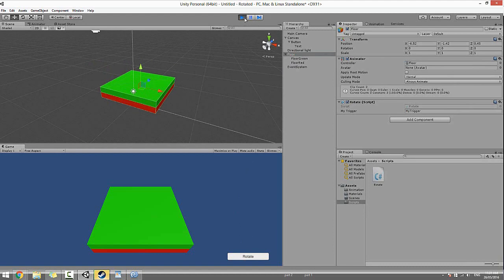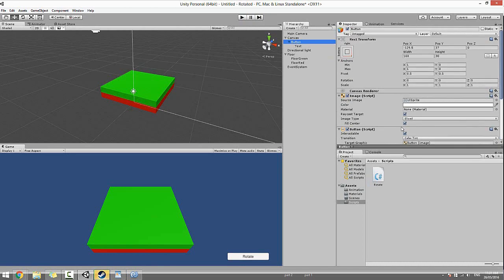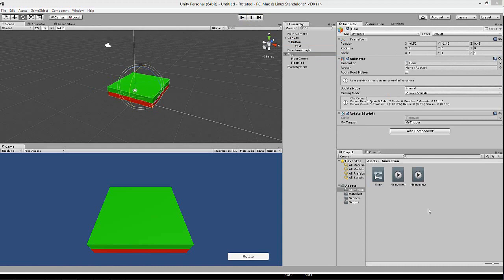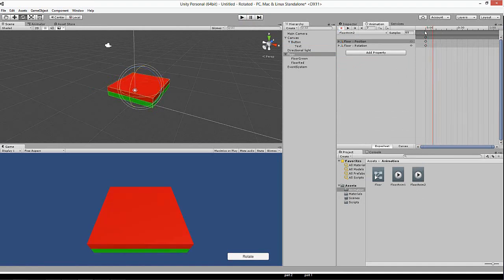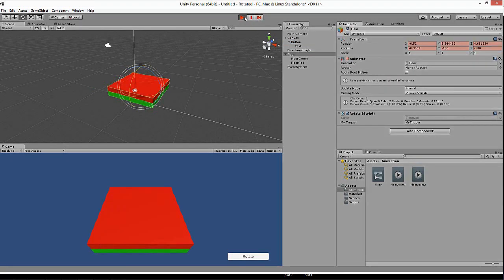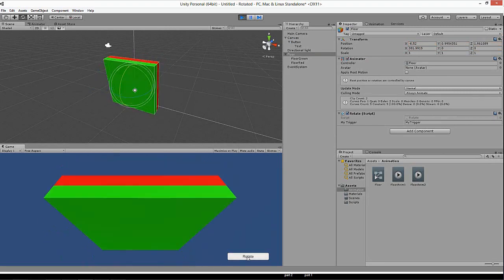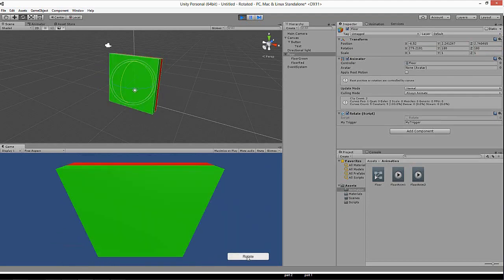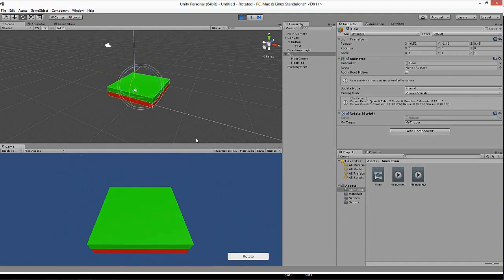Click play, then click the Rotate button — and look at that, the floor rotates! There was a small issue with the animation setup that's now fixed. So now when you click the button, the floor flips. That's step one of our game done.